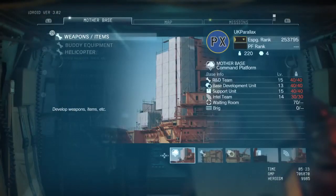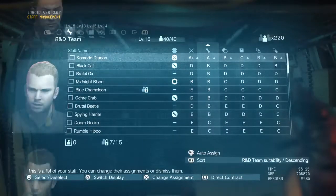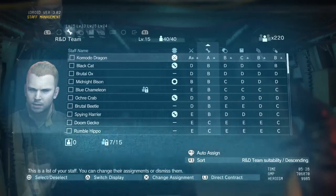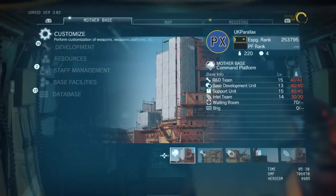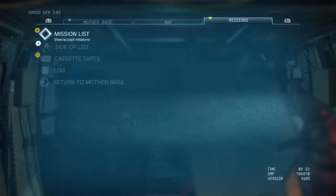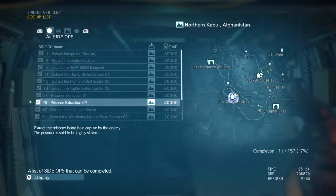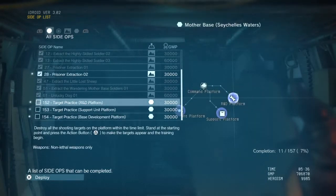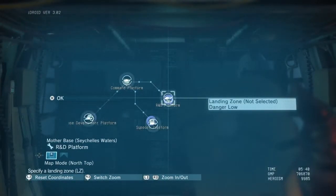Now we've got some more staff, we can actually go into the staff management and press the right stick to reassign all of the new staff members. It looks like no one was actually good enough to increase the base though. I'm going to go back to Mother Base. The side op list has been updated - this kind of lets you repeat missions to build up your soldiers. We've got some target practice here as well, which I'll do now. We'll go to the R&D platform, do a bit of target practice. Move to the side op location - we'll land at Mother Base at the R&D platform and complete that mission.